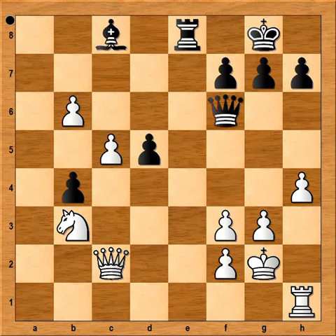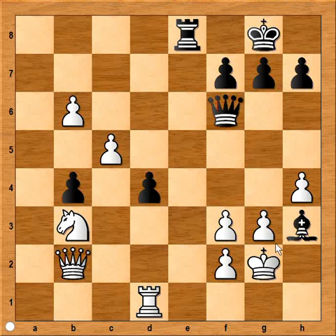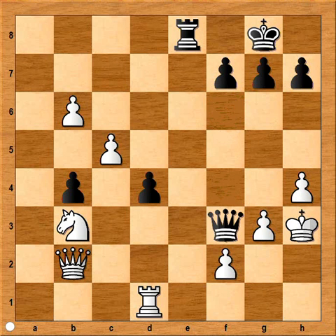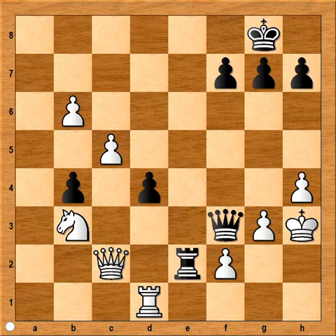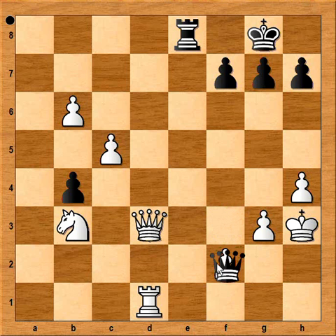The pawn on f3 is under attack, so king to g2. Then d4, rook to d1, bishop to f5 attacking the queen. Queen to b2-c2 — this is a very difficult position for black; he could have resigned here. But he continued with bishop to h3 check, king takes, queen takes on f3. Maybe he was hoping for rook to e2, but queen to c2 was played. If rook to e2, then knight takes on d4 — fork on king, queen, and rook. So d3 was played, queen takes on d3, black captured the pawn on f2, but then he resigned.